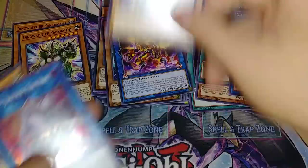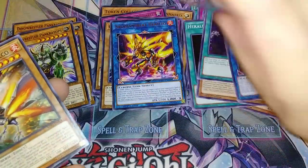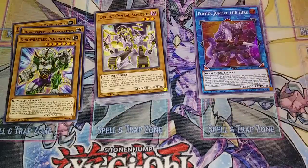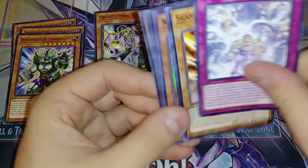We got another Prankatops and another Falgo — so that was like one of the best packs. I hope I pull like a playset of all the orchestrated cards, because I really want to build orchestrated. But it's not looking like I'm going to, so I might have to spend like 99 cents to get them. But whatever, we'll see.